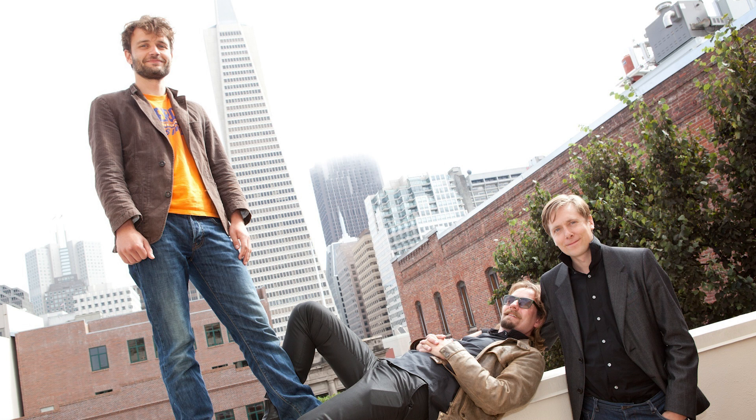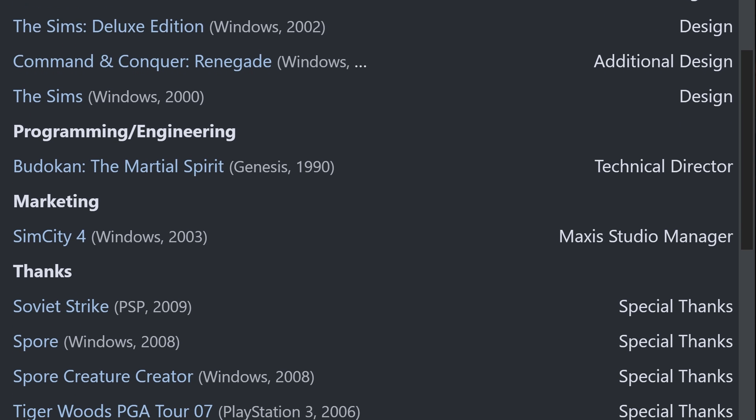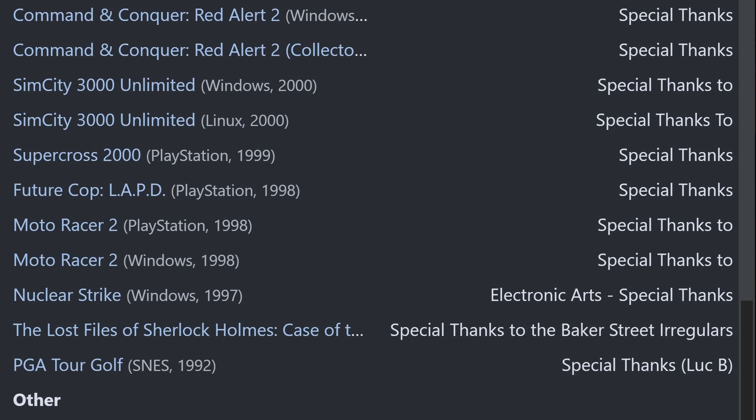Just before GDC it was announced that Unity now has a new CTO. The previous CTO, Yawakamante, who has been at the company since its inception and was one of the founders of Unity, is stepping down from his position. His replacement is Luke Bartholet. Luke has been in the games industry for a very long time, doing a lot of things at EA going back to the original Sims and SimCity games, and was heavily involved with the technical side of developing these games.